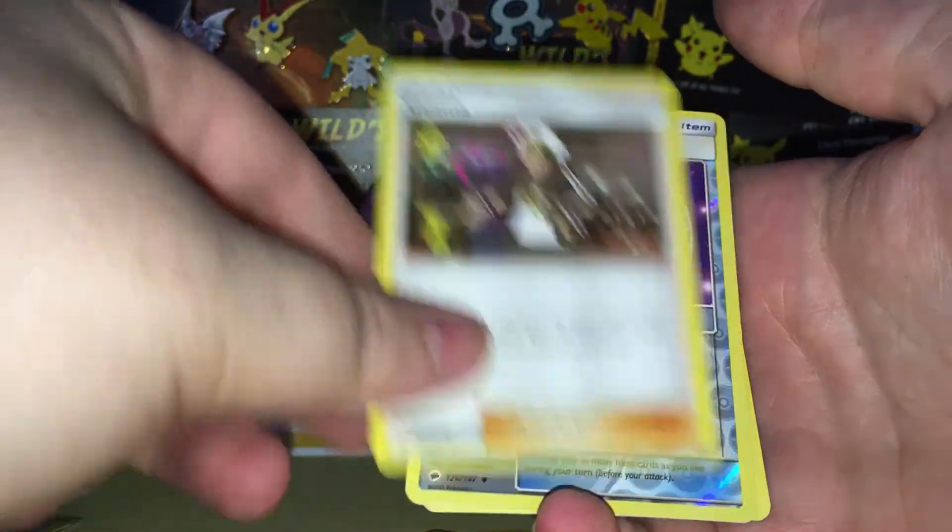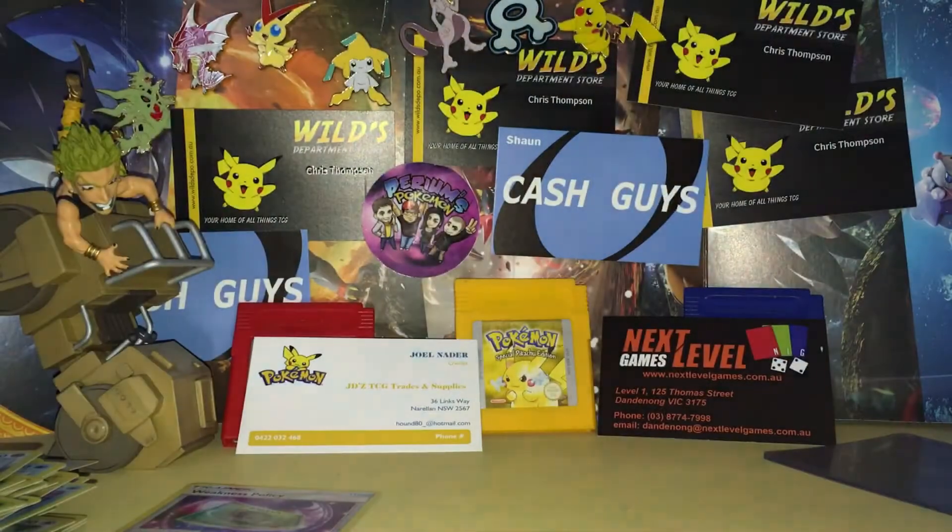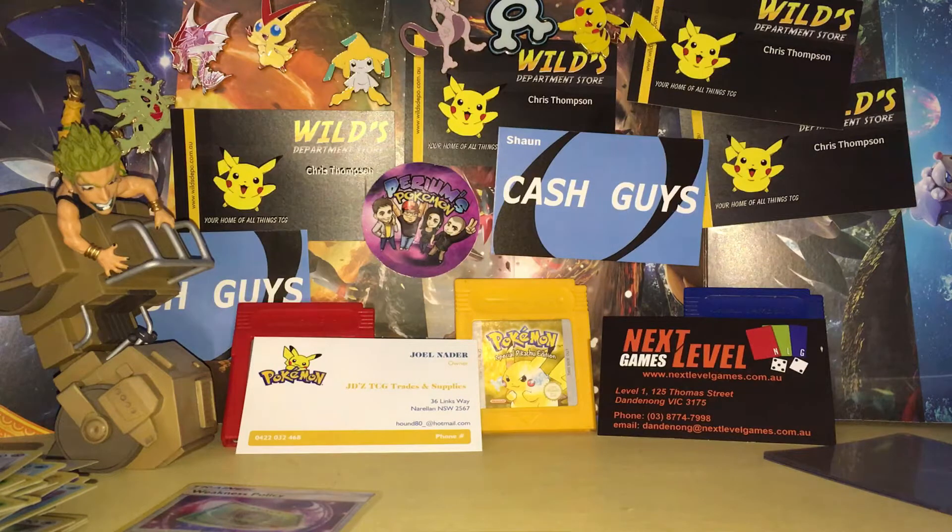Plumeria, a Solrock, a Guzzlord, a Weakness Policy, and a Toxicroak regular rare. I think one of these Mewtwo pins on my arm is open and it's digging into my arm, which really hurts.